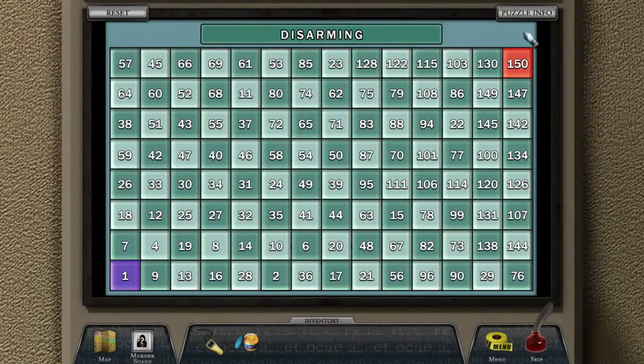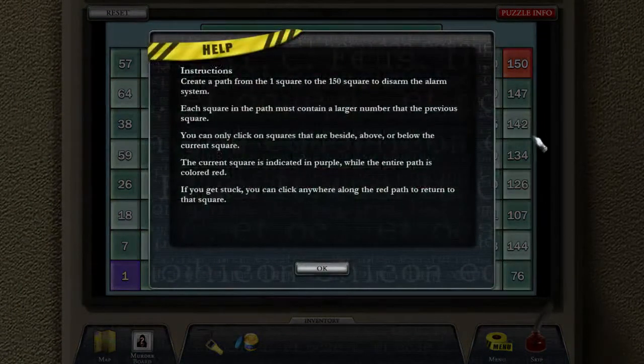Well, hi guys, and welcome back to Castle Never Judge a Book By Its Cover. When we last left off, I ended right at this puzzle, so let's see if I can solve this puzzle. Create a path from the one square to the 150 square. Each square in the path must contain a larger number than the previous square. You can only click on squares that are beside, above, or below the current square. The current square is indicated in purple, while the entire path is colored red.